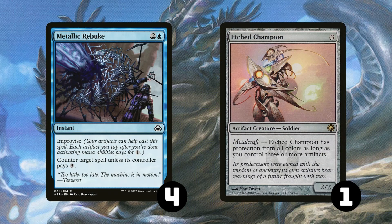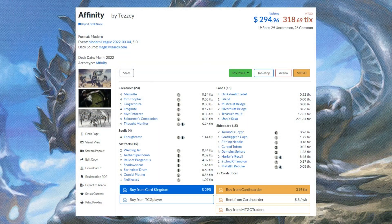We have 4 copies of Metallic Rebuke because it's really versatile since we can bring it in against combo, control, and Yorion-style value decks. And we have 1 copy of Etched Champion because it's a really good way to close out the game against slower decks. And that's the deck! It's a super fun and relatively cheap competitive Modern deck, and let's get into the league.